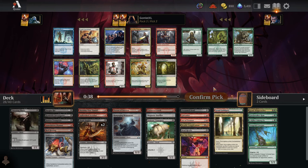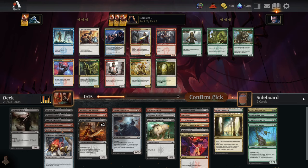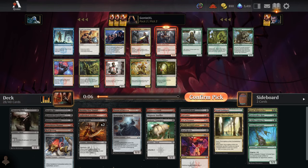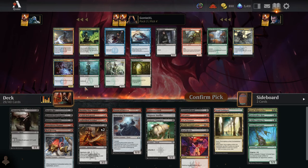Pack three pick three — red and black we've got Wojak Bodyguard. This looks pretty sweet with the amount of two-mana creatures we have because it attacks alongside them and puts a +1/+1 counter onto one of them, which can really beef up your board. The big issue is if your opponent can deal with all your other creatures, this card does literally nothing. But with a buddy it's a very good deal. I'll take the Wojak Bodyguard here. Disinformation Campaign is a really sweet card, but you want a lot of surveil to go with it, and we only have one right now.